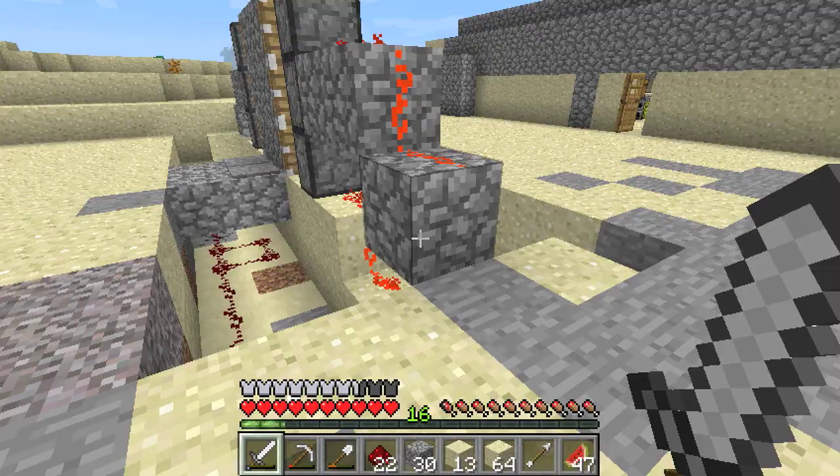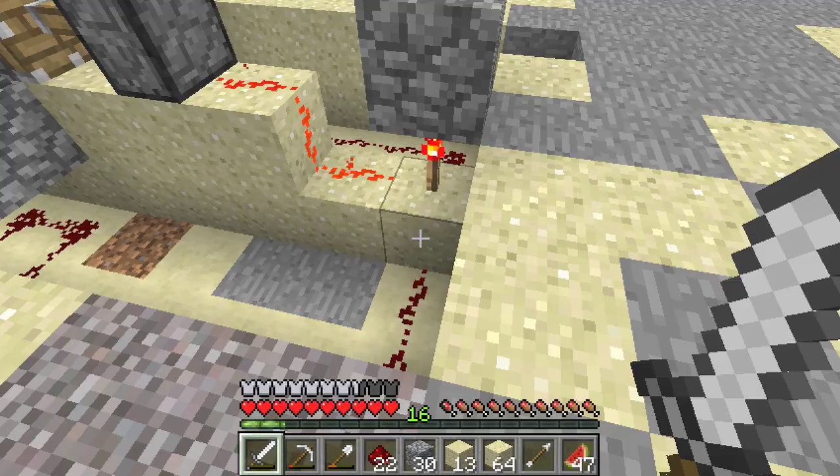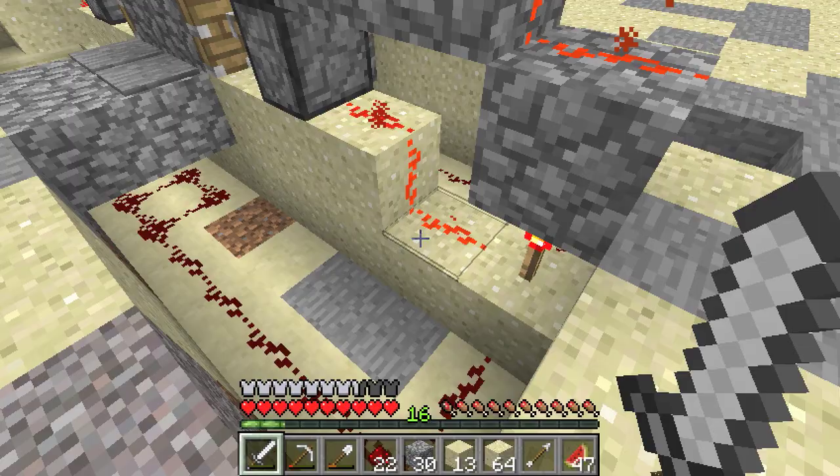First and foremost, I'll show you how to make all the moving parts. You need pressure plates like right here. You need the sticky pistons. You need redstone and you need a redstone torch - at least one on each side. You can see that the redstone on the top area right here is lit up red.